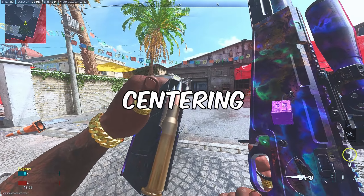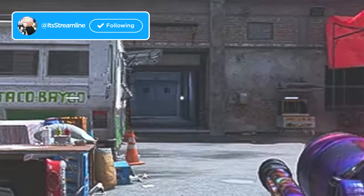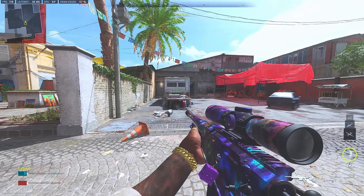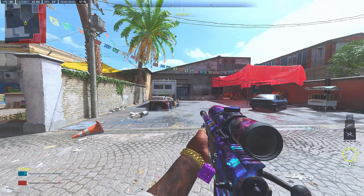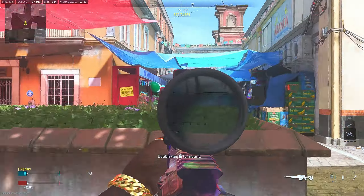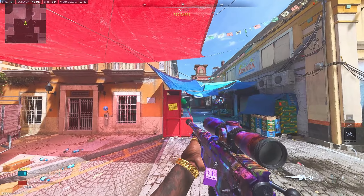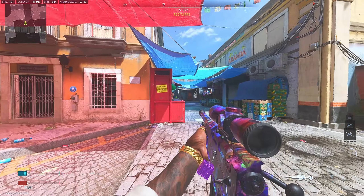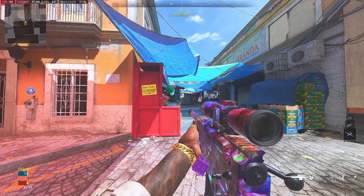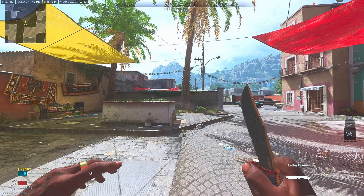The next step is centering. Centering is basically using the middle dot of your screen to pre-aim everything you go to snipe, which is very useful because of the high TTK in Modern Warfare 2. For example, on this Mikado peek, there's usually an enemy on that head glitch. What you want to do is have your crosshair already placed there before you even ADS — that reduces the time it takes to move your scope and shoot the enemy.